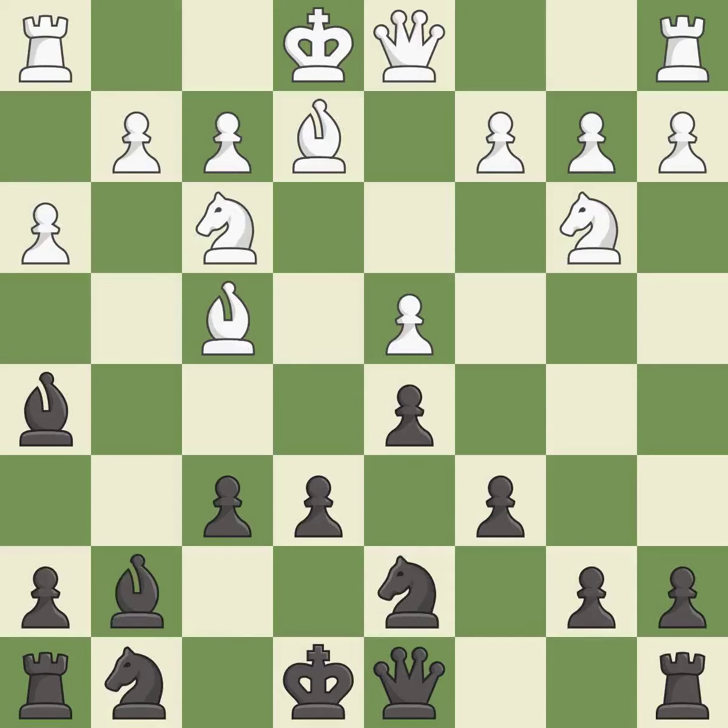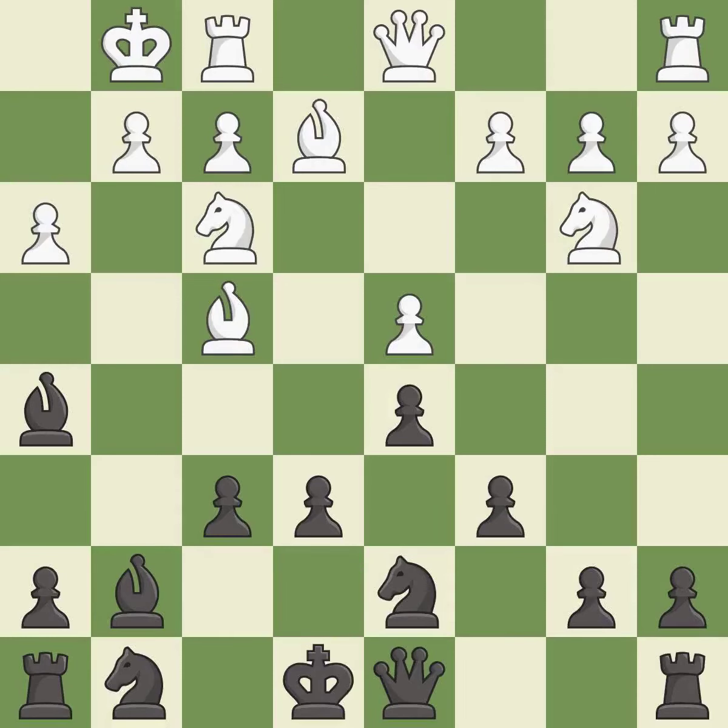This activates a bishop by developing it off of its starting square. It is good. Castling gets the king to a safer square, out of the center of the board, while also developing a rook. Castling kingside tends to be safer because the king is further from the center. It is excellent. This develops a knight off its starting square, getting it into the action. It is good.